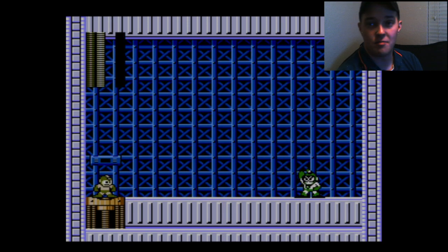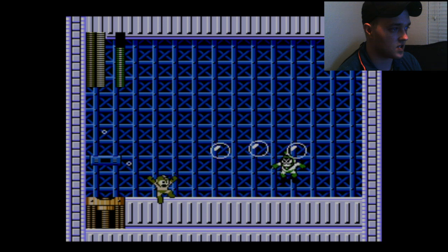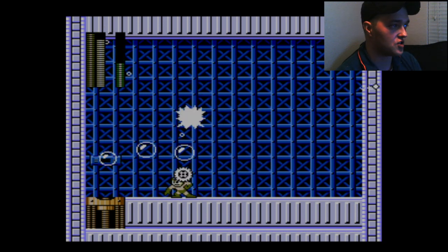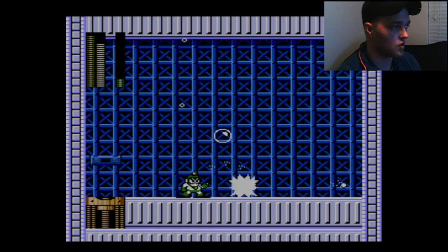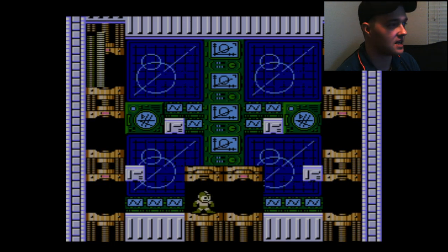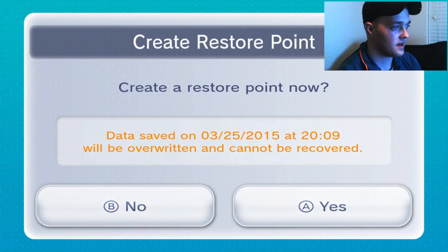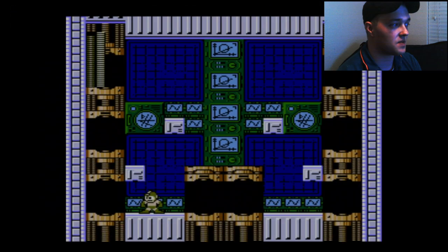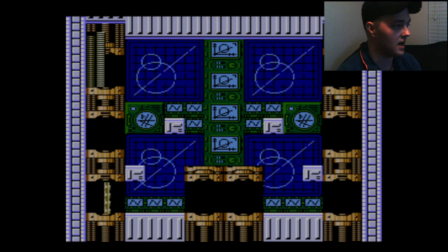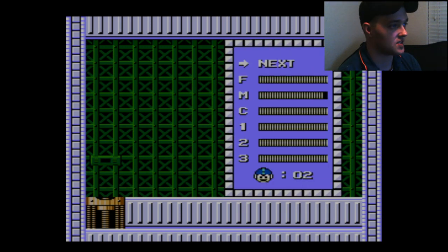So next up, we're gonna take on Bubble Man. His weakness is Metal Man's weapon. And their strategies do not change whatsoever, so you just take them out, pick up their weapon, and go. I know I forgot to save that time, but I'm going to this time. The reason I'm doing this is because Dr. Wily is... I'm kind of a bitch, so I'm trying to hold on to my lives as much as possible.